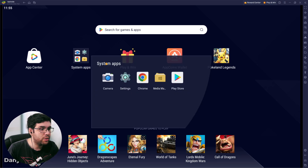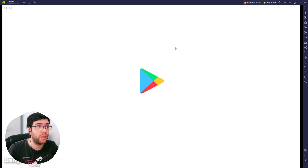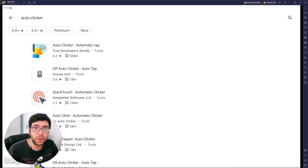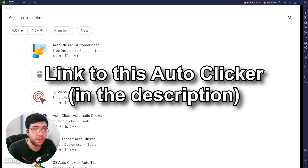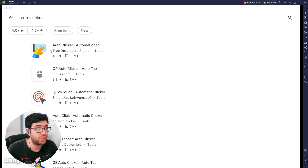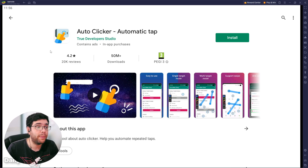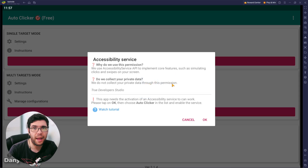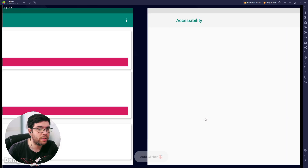First, let me show the solution for Android. If you are not using a computer, go on your phone and open the Play Store. Search for auto clicker. I'm aware that multiple players might not have their Play Store in English, so to make sure you have the right application, I have a link in the description with a direct link. The application should be this one: Auto Clicker - Automatic App. The link will take you directly there, so just install the app and open it.